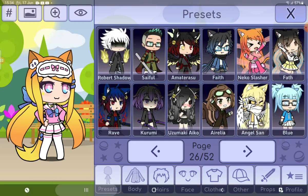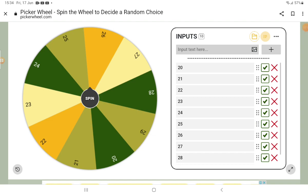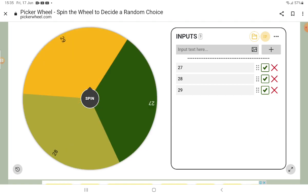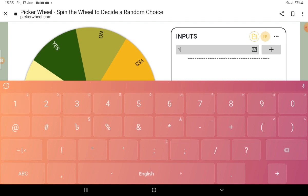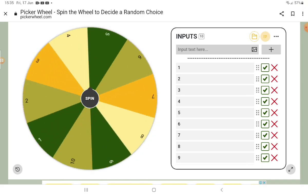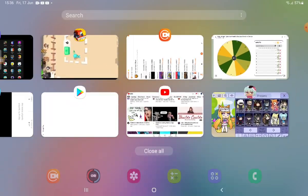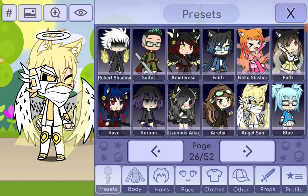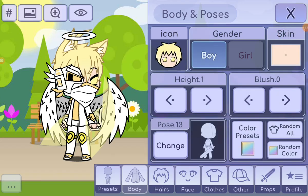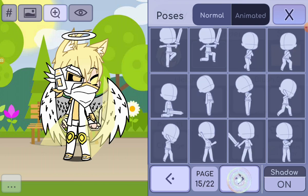Let's see what we can get. Let's spin the wheel. I'll choose the ninth skin — it looks cool, like a cool guy. Body... how many poses are there? There are a lot of poses, I have to say.